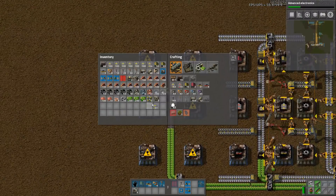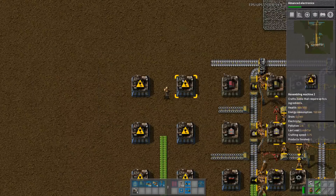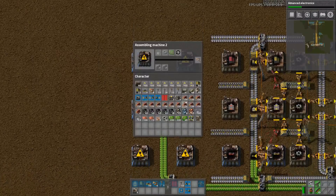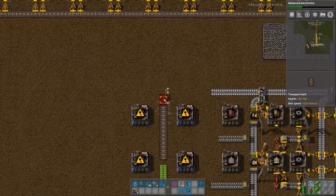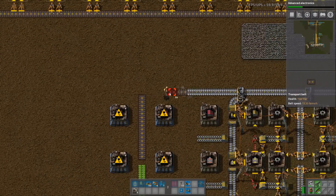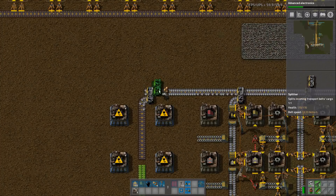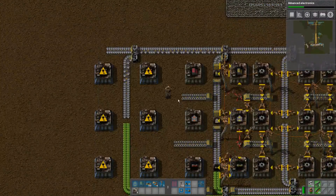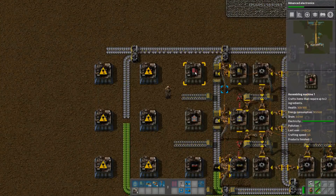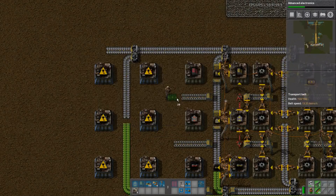Red circuit doesn't need green, so that's good, but it does need the plate, and so does this one. So we need to run plate in as well. We are going to probably need something coming through here, or maybe this could just come straight up.